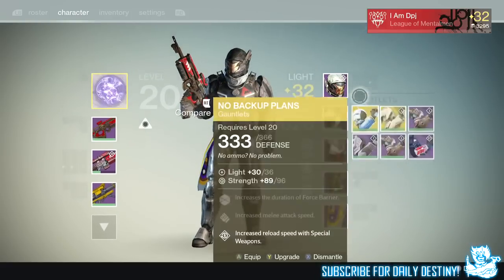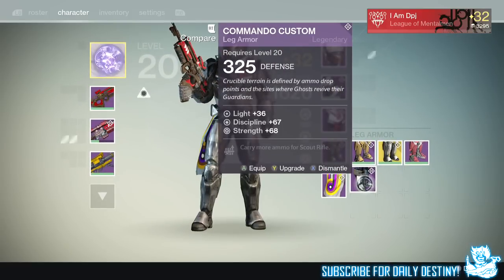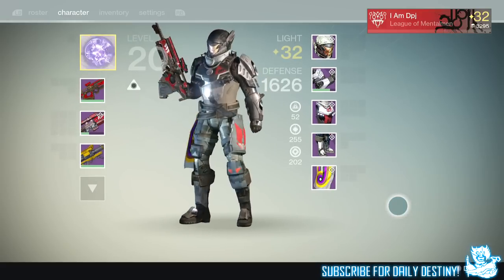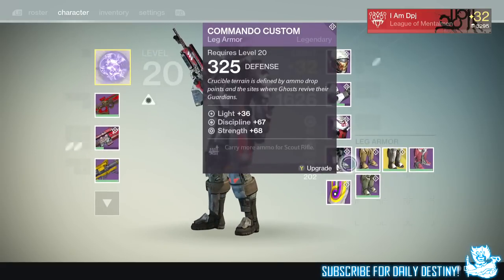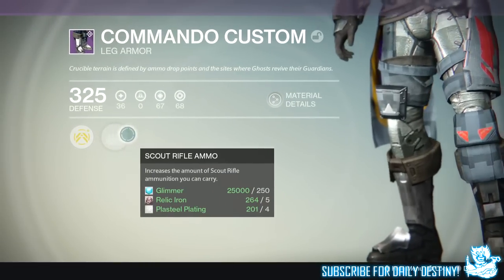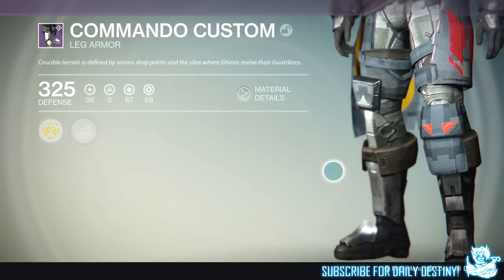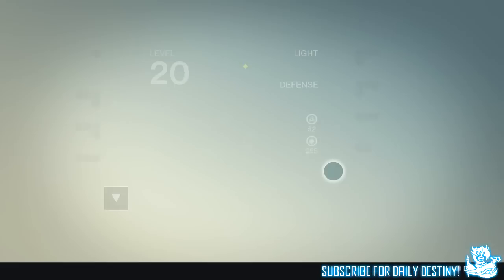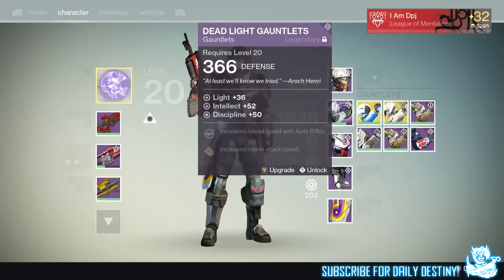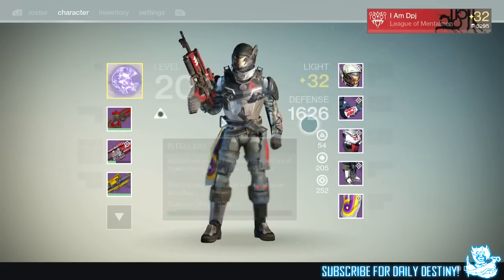I also got leg armors - forgot about them. Commando Customs, let's have a look at these things. Not bad, look a little bit different from what you normally get with your Titan, not gonna lie. They carry more ammo for scout rifles - I don't really use scout rifles that much, would have preferred heavy weapons, but still not too bad. I'm gonna keep them and level them up. That's what I got from 11 postmaster packages all together and a legendary engram - not the best results I've ever had, absolutely ridiculous.